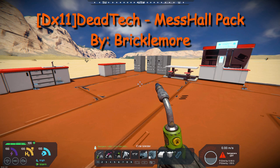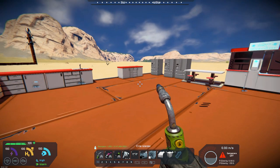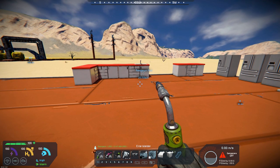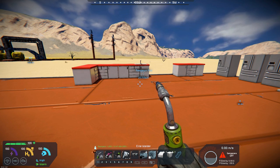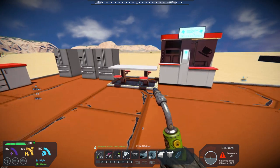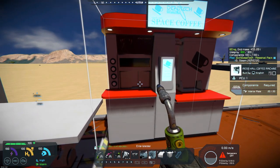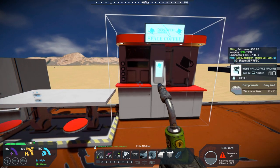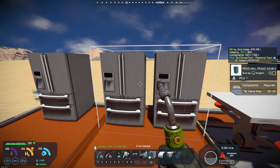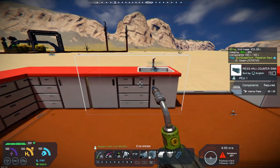It gives you a decorative pack of some useful items that can be very helpful when you're designing your base, if you're doing a mess hall of some sort. It's not supported any longer, but it's decorative, so there's no function to any of these. What you have in here is a table with bench seats, a coffee machine, a double fridge system or a single fridge, and a mess hall counter and mess hall sink.